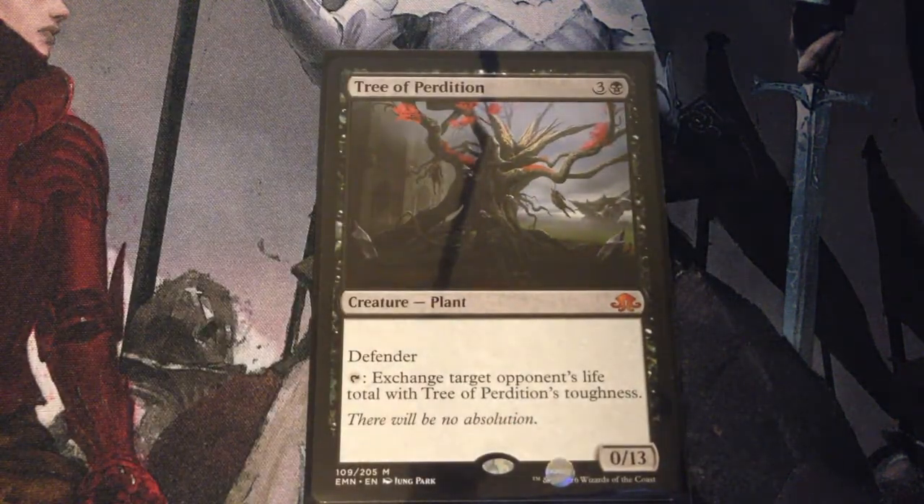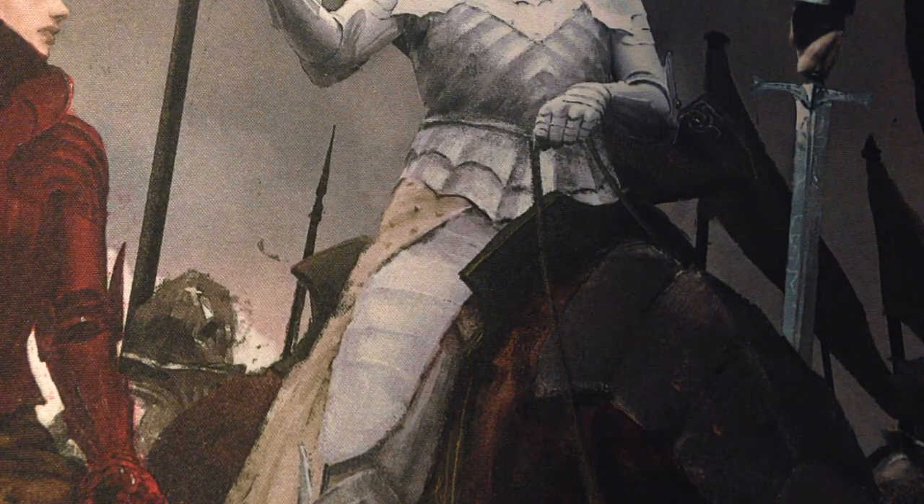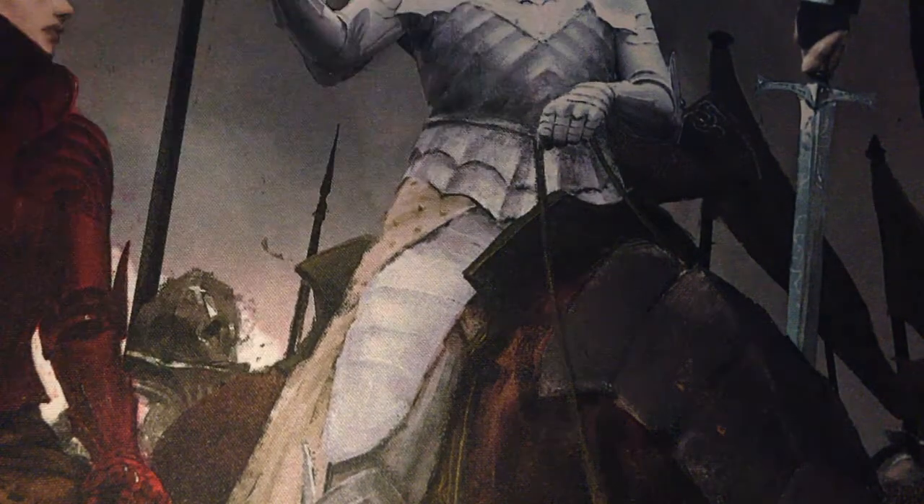Tree of Perdition is 4 mana for a 0/13 plant with Defender. You can tap it to exchange target opponent's life total with Tree of Perdition's toughness. Bringing them down to 13 when you have 40 life to start with is significant.